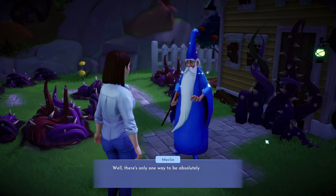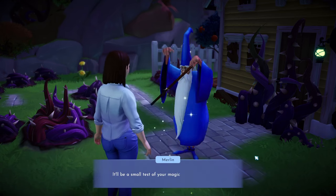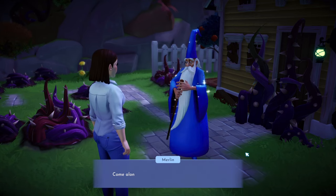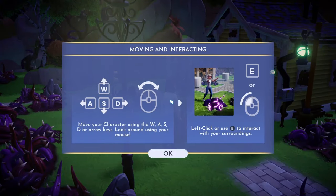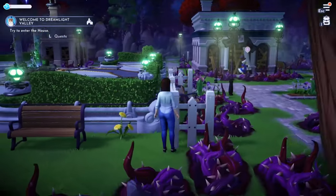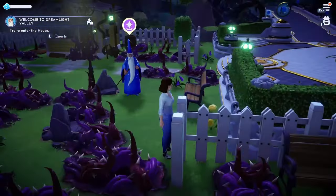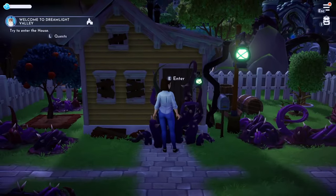'I'm ready to help restore the valley.' — 'There's only one way to be certain you're the one destined to save Dreamlight Valley: a small test of your magic. This house has been blocked by Night Thorns — come along, we'll investigate together.' We get instructions on how to move around. This layout looks so weird to see again — it's so different. I'm going to try to keep everything where it is.